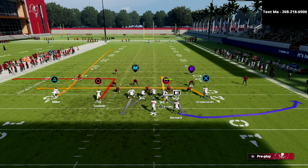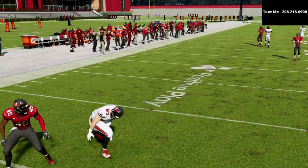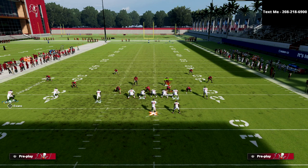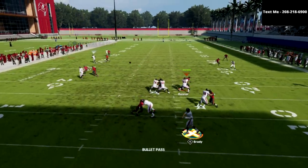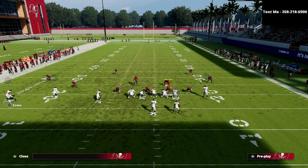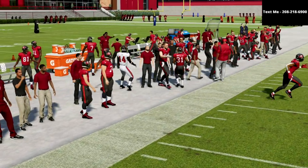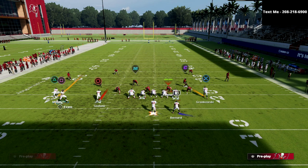The other thing you're going to have — something that people running match coverage don't like to deal with, especially from a set like this — is the tight end drag, which you can hit for yards after contact. If they start running a lot of match on you and you know they're in quarters, you can either smart-route that out route or turn it into a corner route. That corner route is going to almost always get open to the sideline. You can also throw the out route — just smart-route it so it goes 10 yards. The drag takes the quarter-flat and then you're able to hit over the top.